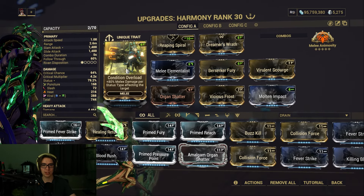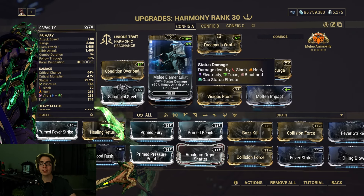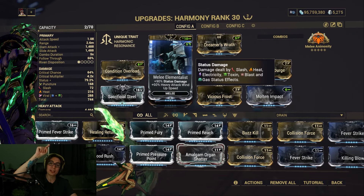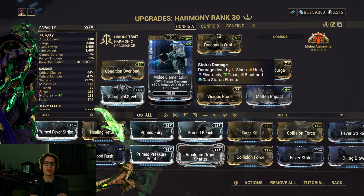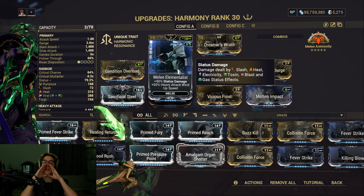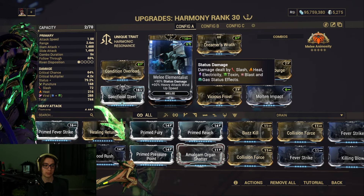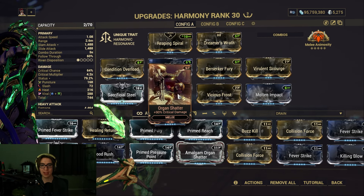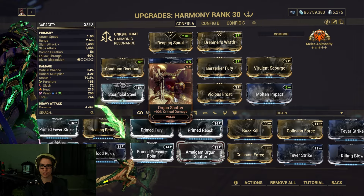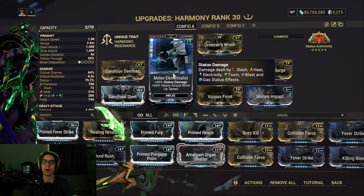I have some Sacrificial Steel, Condition Overload for some more damage depending on how much status is on it, and Melee Elementalist. I think this is a mandatory mod for this weapon because of how the heavy attack works — plus 90% status damage and plus 60% heavy attack wind-up speed. And then regular old Organ Shatter for crit damage, and Berserker Fury for attack speed.